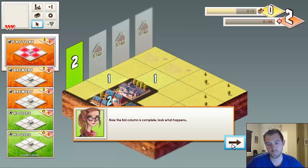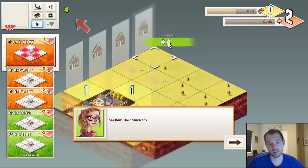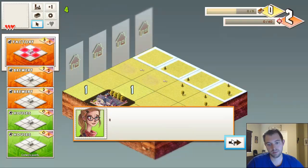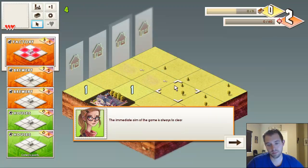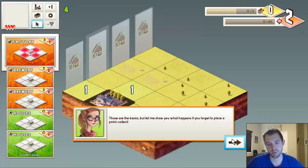Now the first column is complete — look what happens. Plus four right here — the column has been cleared. That means you bank the points from that column, which are then multiplied and added to your total score. It also means you get a new empty column to build on the right. The immediate aim of the game is always to clear the first column, but you have to plan ahead. If any building area effects spill off the side of the grid, they have no effect — but you can use that to your advantage sometimes.